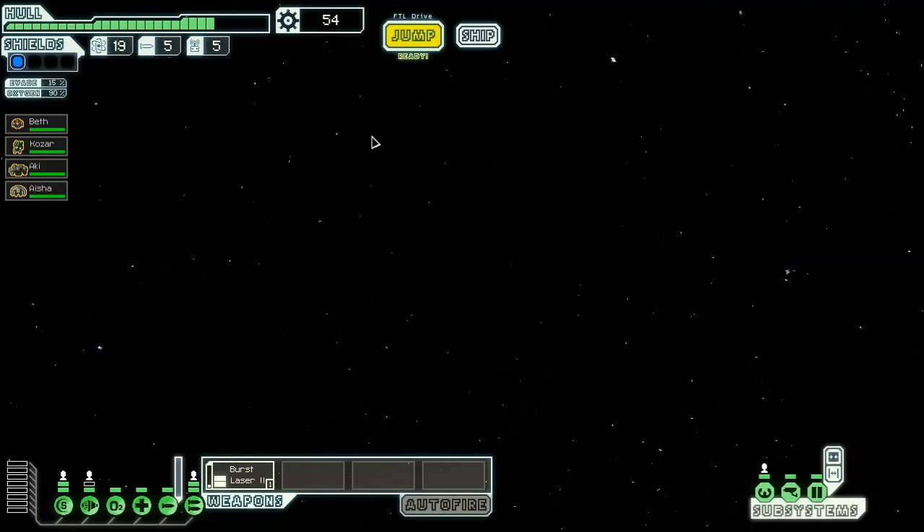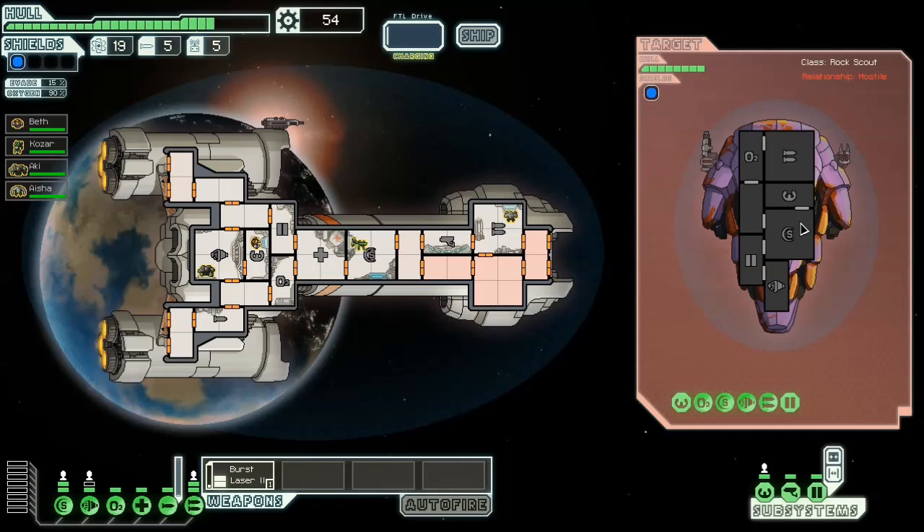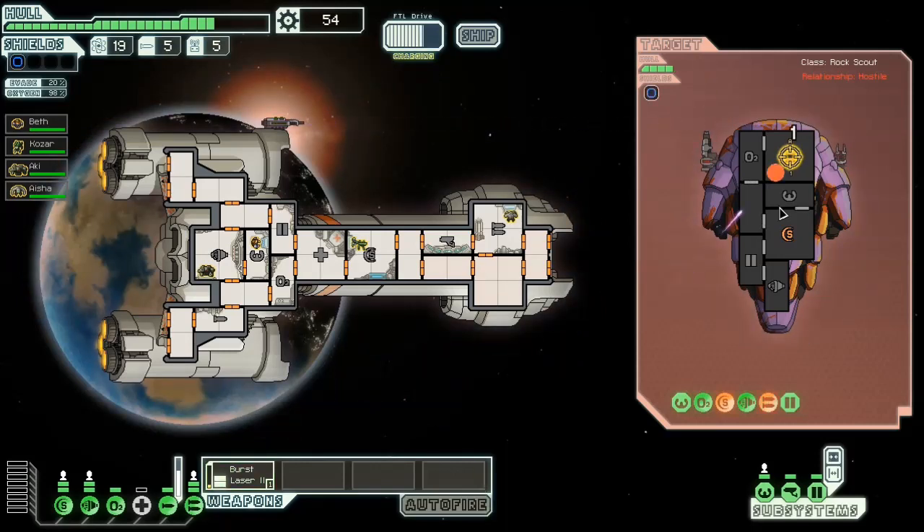At least we shouldn't be caught up by the Rebel fleet. Whether or not I get enough stuff from this next fight is not going to matter. Please don't pike beam me like that. Thank you. Makes my life a lot easier when you don't pike beam me. That artillery beam's not going to come into play too much early on this game, and that's okay. Because I'm not really going to need it to support me until later on. It does cut through shields - I don't think it cuts through Zoltan shields, but it does cut through shields.